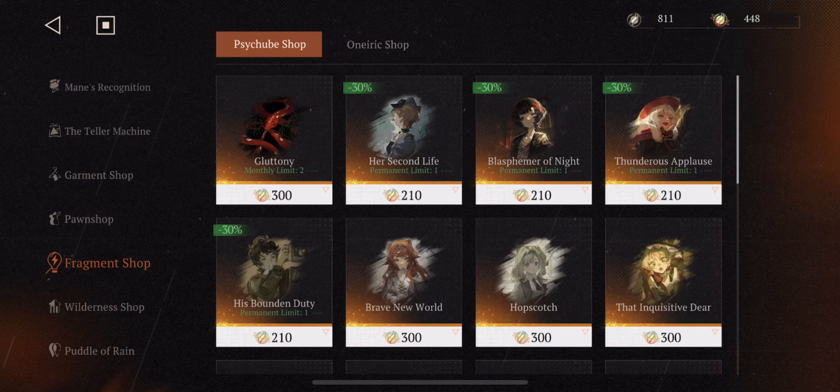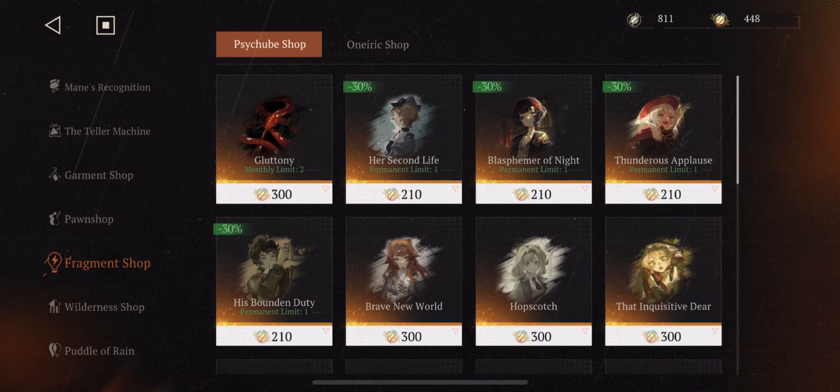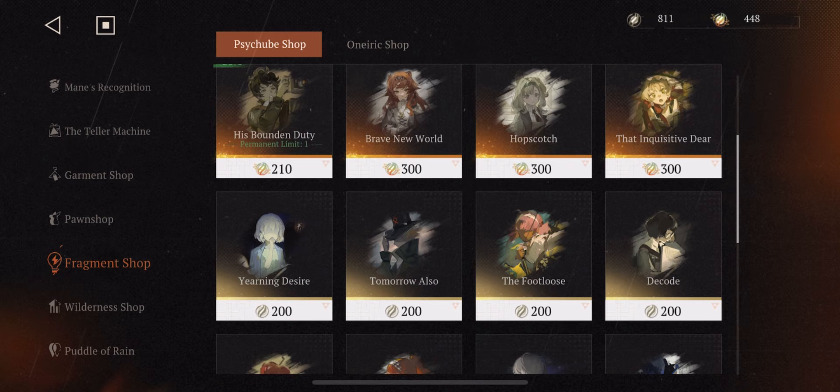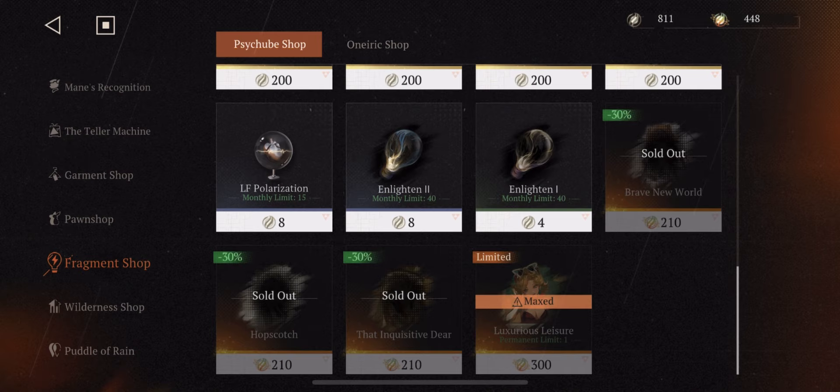Number two: the Fragment Shop. In the Fragment Shop you can go to Gluttony and get your side cubes for your units. Please do not get any of the five-stars — stick to the six-stars, that's all you need. The five-stars are just there to take up inventory. Six-stars are much easier to get, and the free five-stars you do get are all you need. Get the Polarizations and Enlightens one and two — both of those — because they help you upgrade and amplify your side cubes.